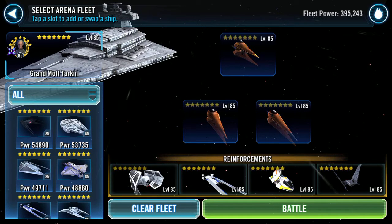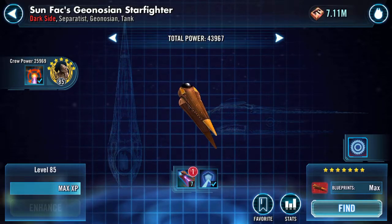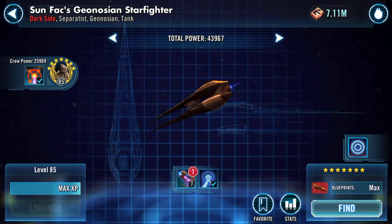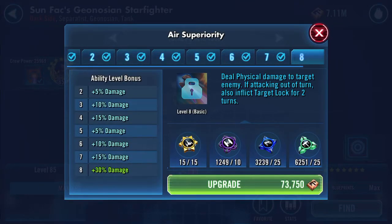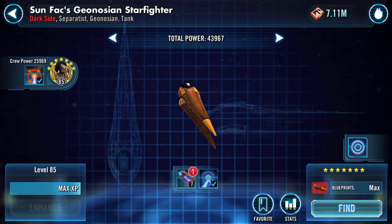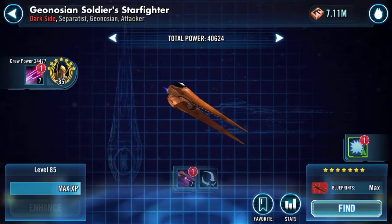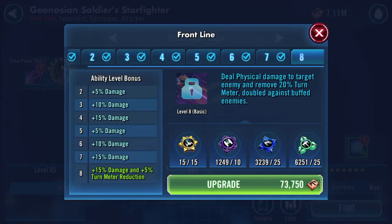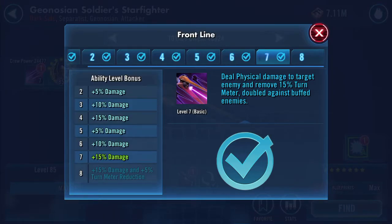Good evening, I'm going into Ships Arena. I'm running three Geonosians. Here's my Sun Fac — deal physical damage to target enemy; if attacking out of turn, also inflict target lock for two turns, plus 30% damage. This is my Soldier. Deal physical damage to target enemy and remove 20% turn meter, doubled against buffed enemies — currently 15% turn meter — so additional damage.